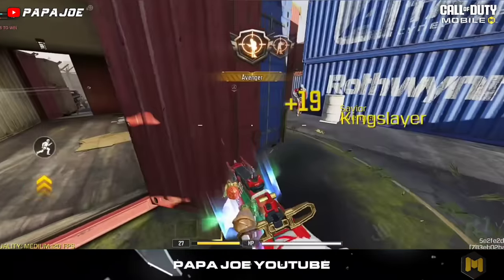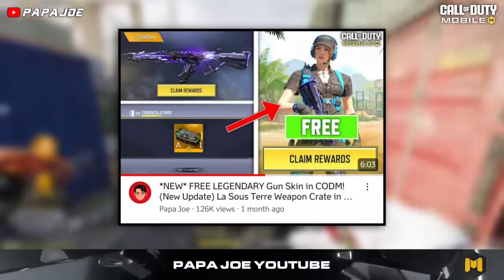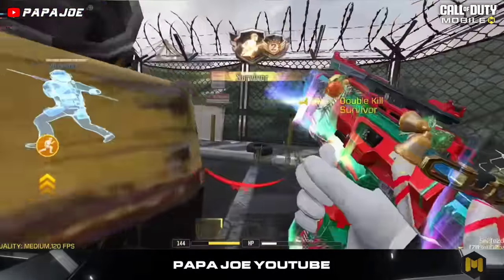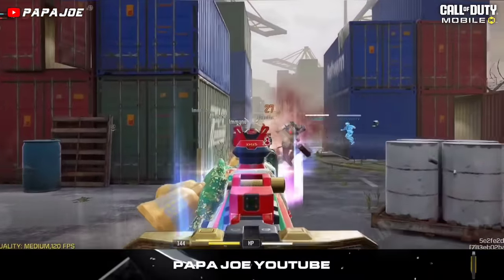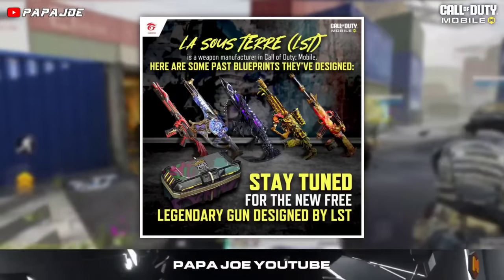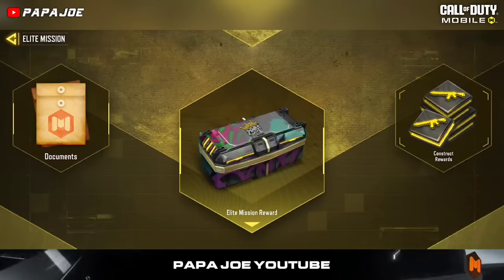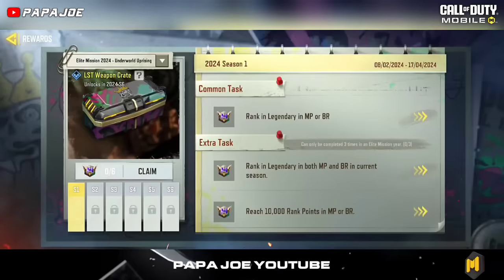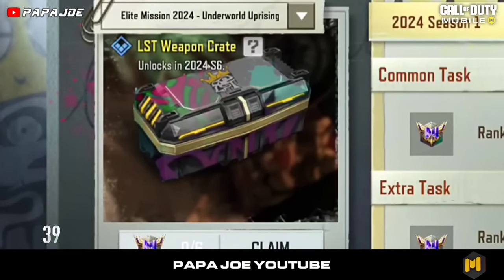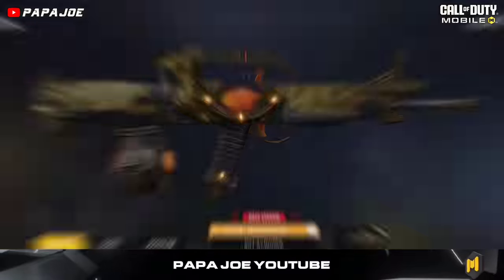After showing information and rumors about the next free legendary gun skin in the mysterious LST weapon crate over a month ago, the developers of Call of Duty Mobile Garena have now released a new teaser on their official Facebook page. This teaser shows some blueprints already published in COD Mobile, designed by LST's weapon manufacturer. The mysterious LST weapon crate, which we can open in the new Rank Series 6 at the end of the year, will contain a specially designed blueprint about which we currently have no information.